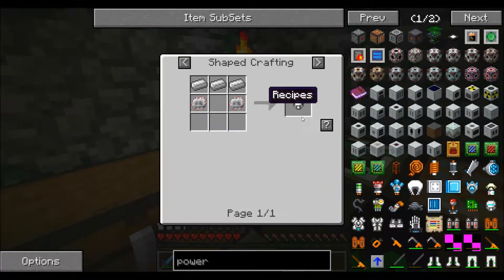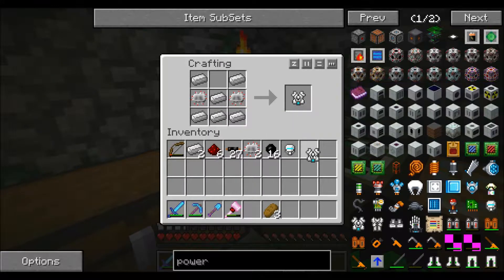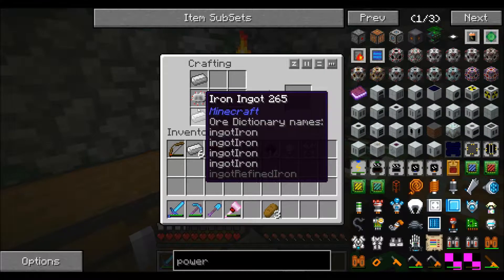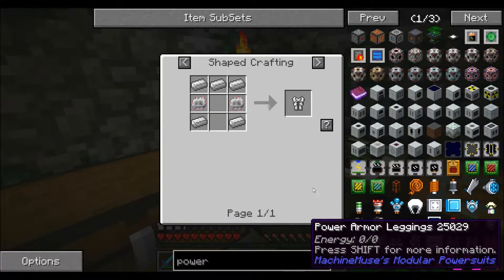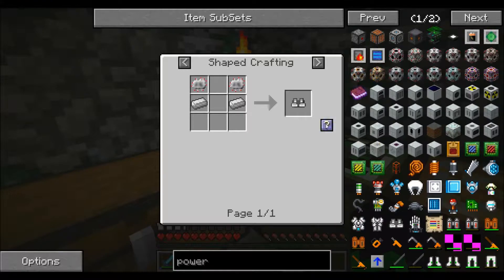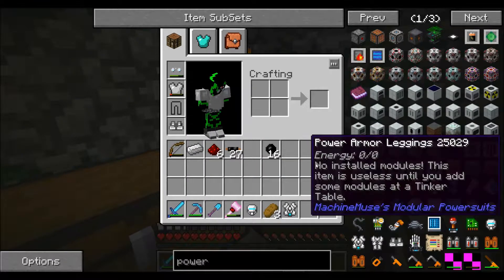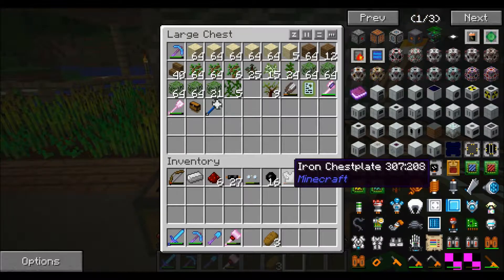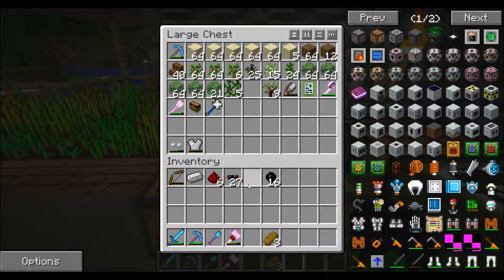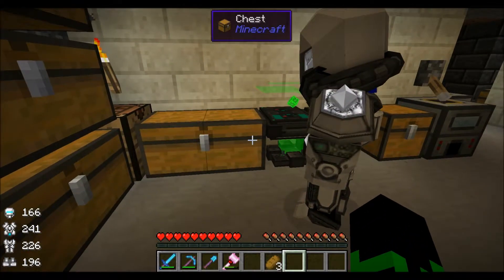Let's make the armor — shift-click this one, I don't want to make multiples, that'd be kind of pointless. And then the boots. So I've got my power armor. I can take my old glasses and iron armor off. That's pretty nifty. Now me and Justin are all suited up and ready to go.